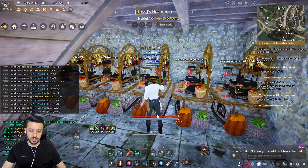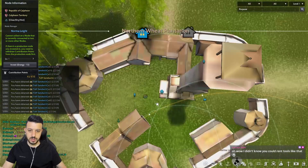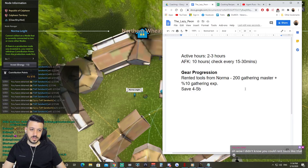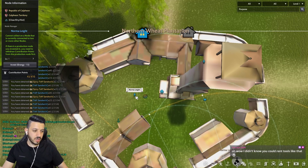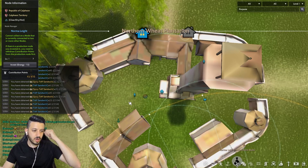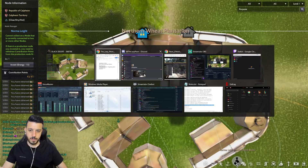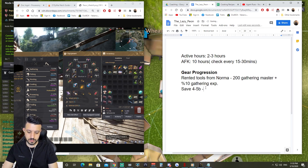You rent the tools from here with 50 contribution points at North Wheat Plantation — 200 mastery tools with 10% gathering XP. If you want a butcher knife, you rent it, and when you need a pickaxe you give the butcher knife back and get the pickaxe. If you have more than 50 CP you can rent a variety of tools. First goal: save 4 to 5 billion, then get TET Monos.